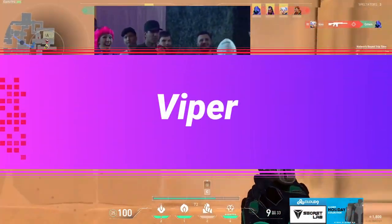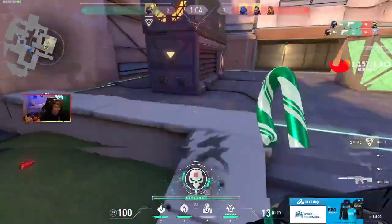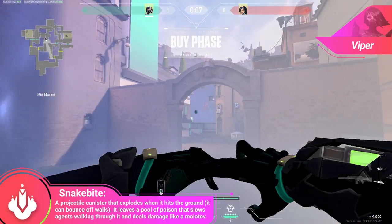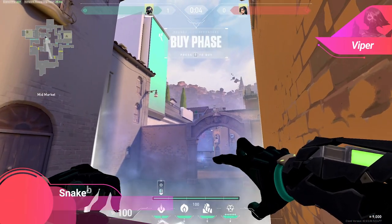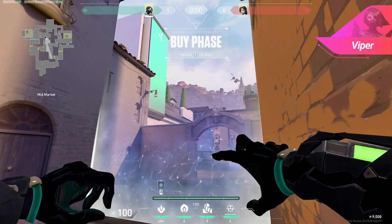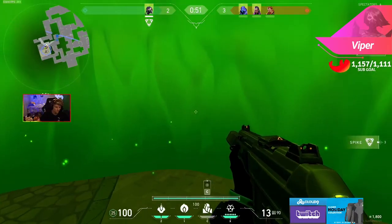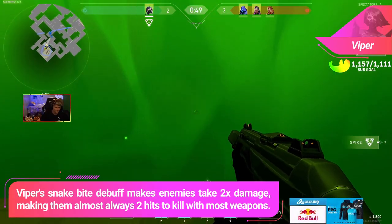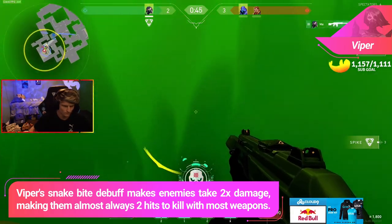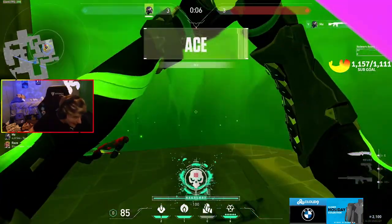For Viper players, one of my absolute favorite ability uses that I've seen almost no one using: spawn peek mollies. These are snakebite tosses that land right where the enemy could peek out from at the beginning of the round, catching them off guard running to their location — the puddle lands at their feet and you can mow them down with a vulnerable debuff, making them easy targets. These are best on Ascent midpeaks, Bind shortpeaks, and Haven midpeaks, because all of them are so high traffic and consistent that you can cause havoc on enemies who really don't expect it because no one is doing this yet.